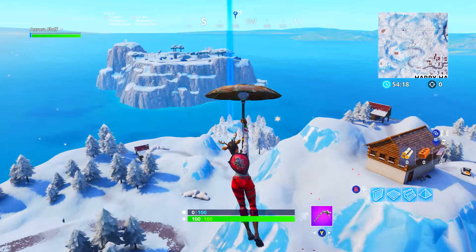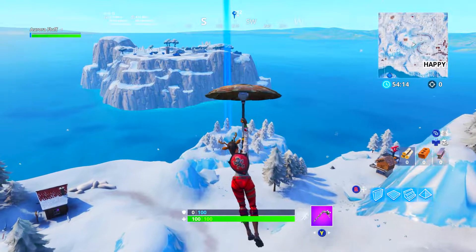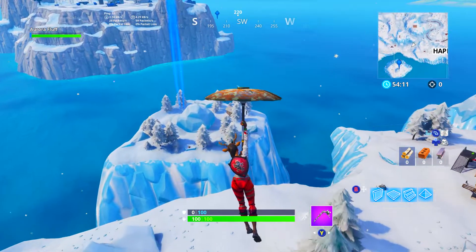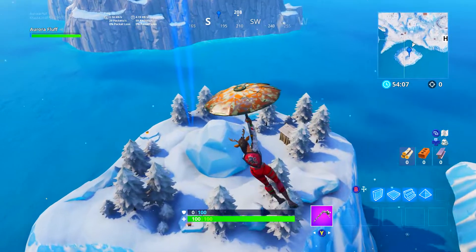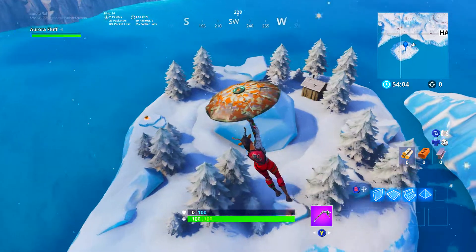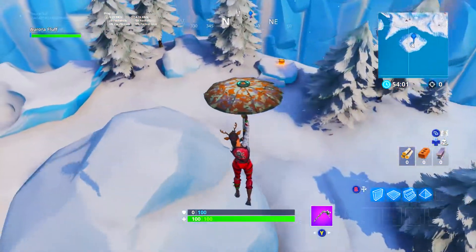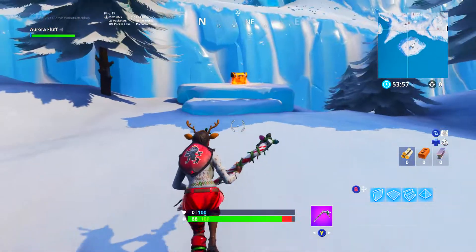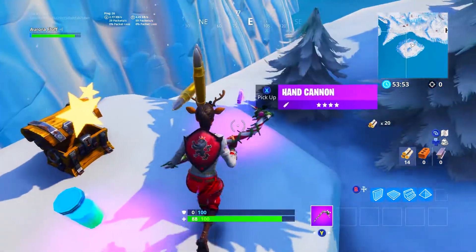The only way you can get off this place is by using your mats. You can gather about 500 to 600 mats in a real game here. There are about 5 chest spawns — 4 on the outside where the 2 chests are, and 1 in that shack. We'll get to the shack in a second. This place is so cool because not many people know about it.